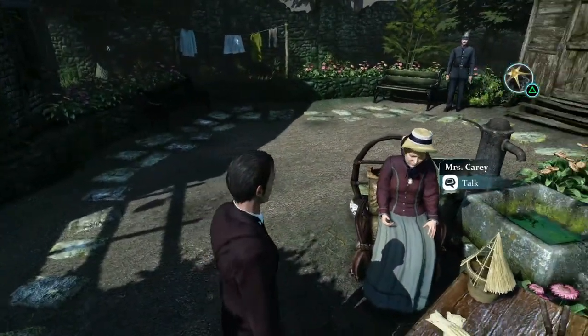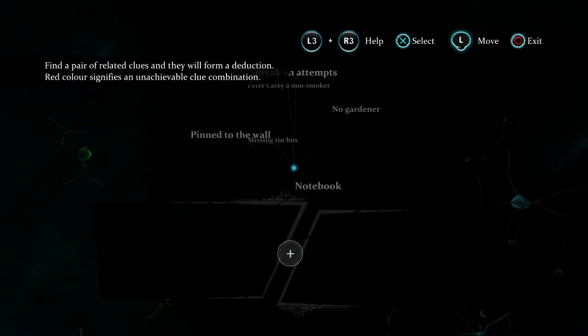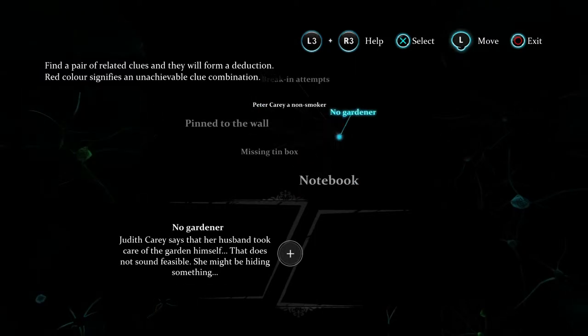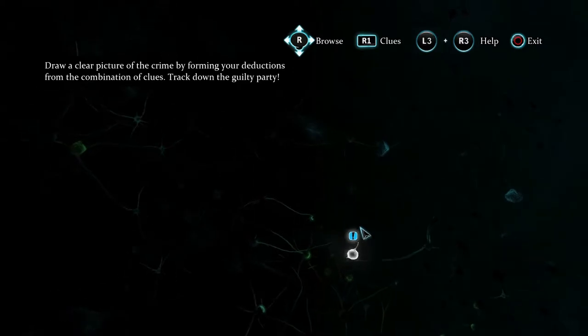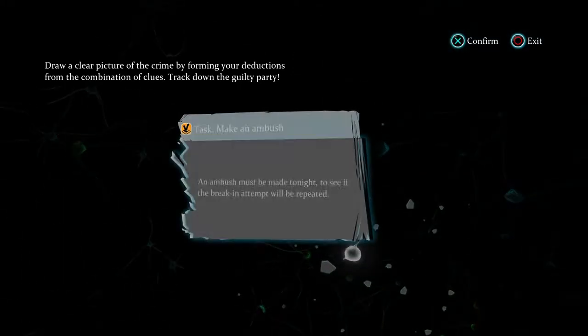Moving on, we can start to join the dots and associate clues and evidence. Welcome to the deduction space. This area contains all pertinent information, evidence and clues and mental notes of Holmes' possible reasonings, ideas and conclusions. Two clues equate to a deduction, and a deduction may lead to a task, allowing you to move on in the case. Our association has led to a task — we must ambush whomever was ill-equipped to break in and retrieve his notebook, assuming he will return tonight.